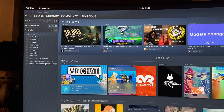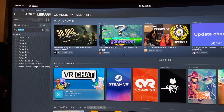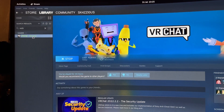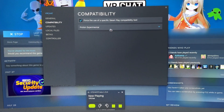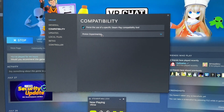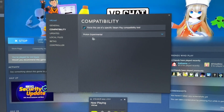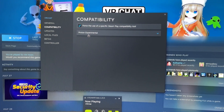Then turn off Steam and restart your computer — you don't have to, but just do it. After that, go back to Steam and type in VRChat. Go to Properties, then under Compatibility, force it and pick Proton Experimental. That will run it under Bleeding Edge. Bleeding Edge will run the game in VR. If you don't have Bleeding Edge, Proton Experimental will just hang when you're trying to play in VR, but will seem to work fine in desktop mode.